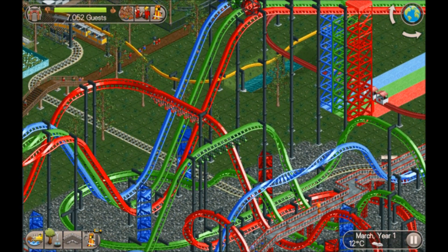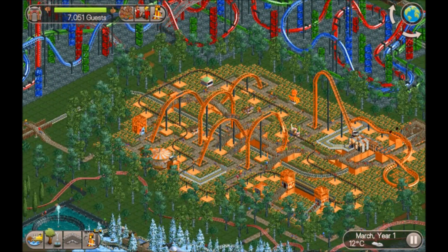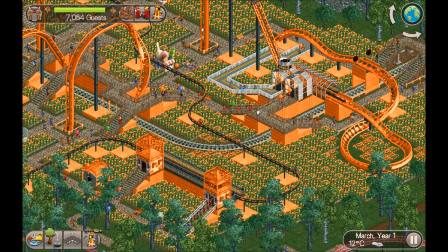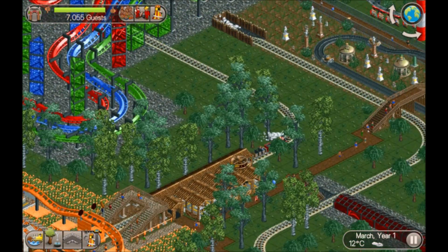Doesn't sync up very well with the block breaks, that's a shame. What else have we got - oh hang on, this is a bit orange isn't it. The vertical drop coaster - good excitement on that. The orange is a bit intense on this, there's lots of orange on that, and a train station.